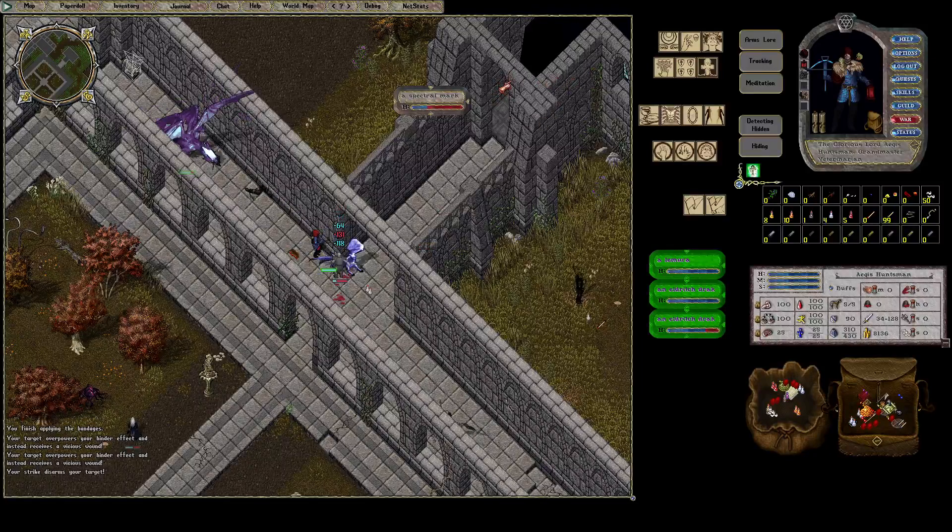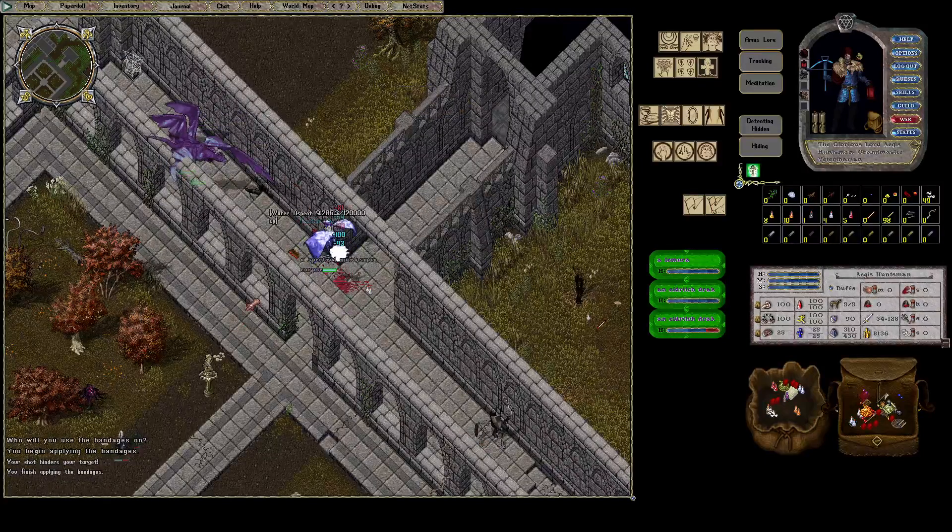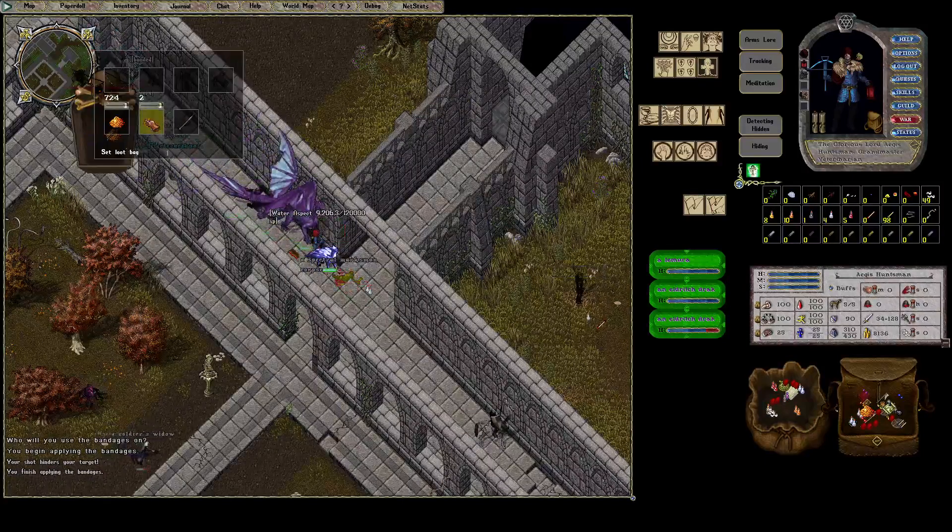So up here this is the mini boss room, and then in that room to the left or to the west is the main boss room. You have to run through all these mobs after a boss too, which is no fun.